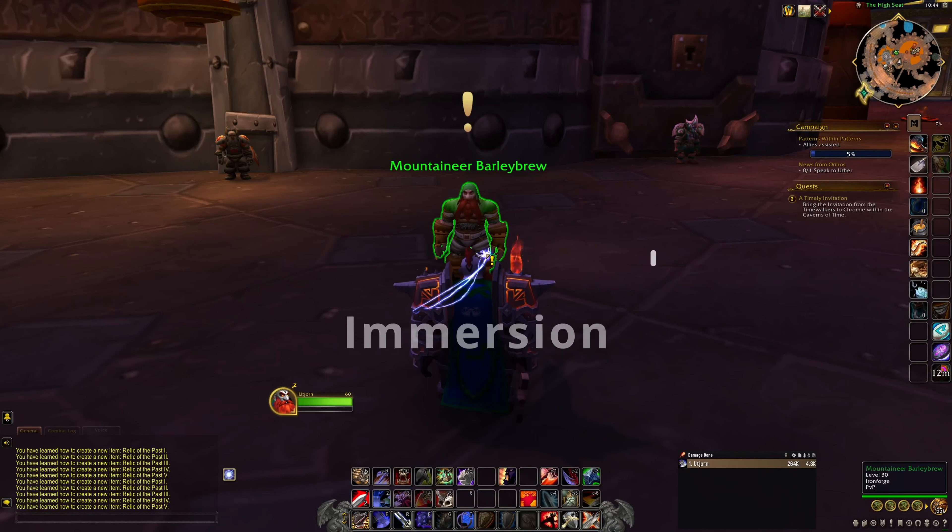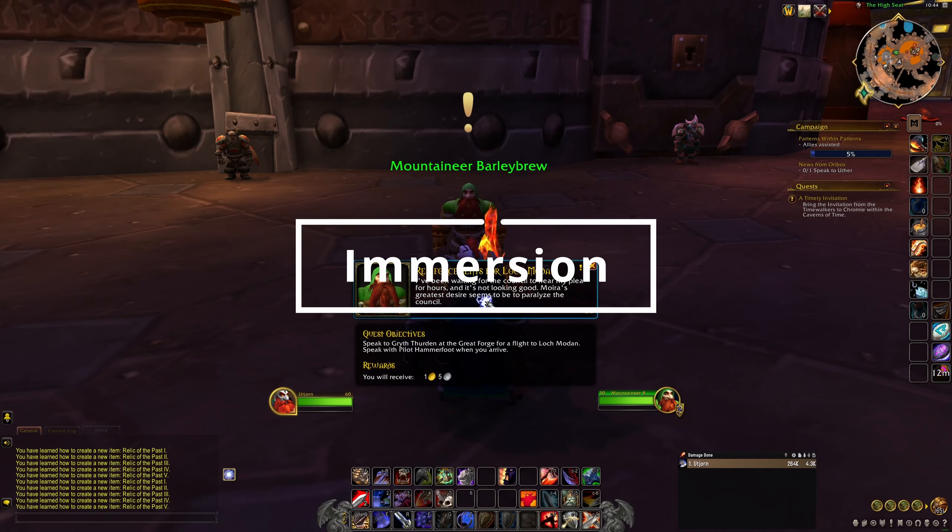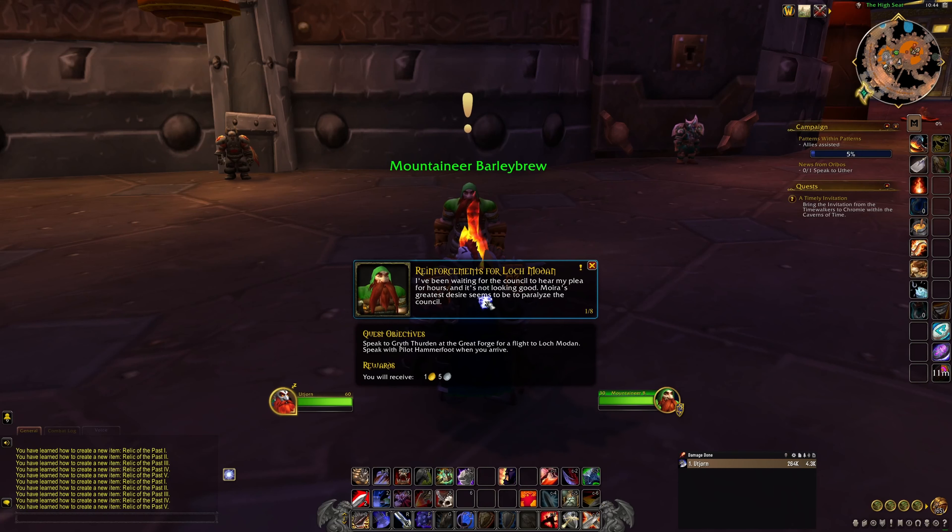Next up we have Immersion. Immersion takes the traditional quest system and advances it years into the future. What this amazing little add-on does is take the quest dialogue and break it into much more digestible segments that get displayed on screen as a talking head box. They're much easier to read, and it actually helps with the immersion. It's a huge boon if you're a lore buff but hate reading the text wall given to you in the normal journal quest text format. It doesn't actually remove or change any of the quest text dialogue — it uses the line breaks in the normal journal to split up the quest text into these more digestible segments.